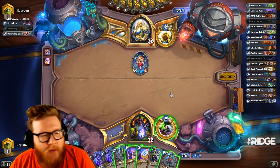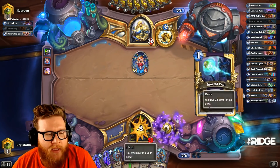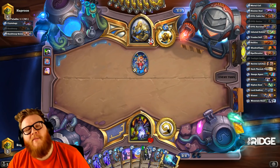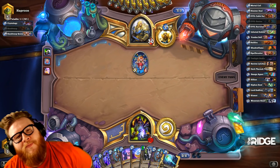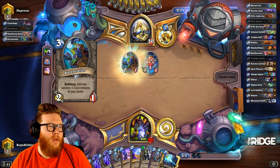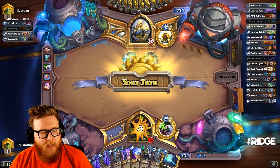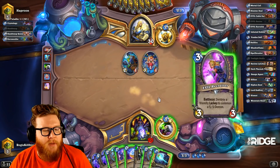What does the 2/3 taunt do in the deck? I think the idea is it mostly just adds cards to your hand for the handlock stuff, and it adds junk minions to throw away for your evil genius maybe. Just a card you can play on curve that doesn't ruin your mountain giant - it keeps your mountain giant intact.